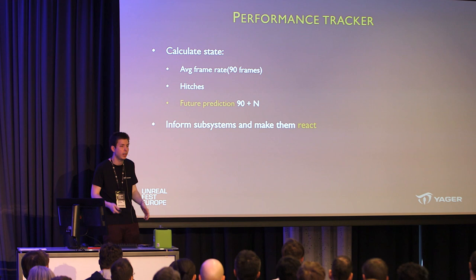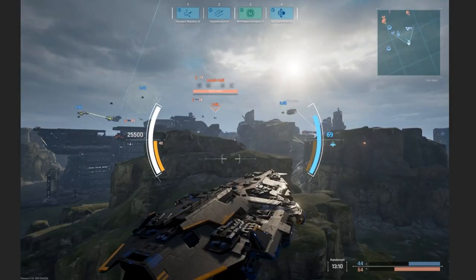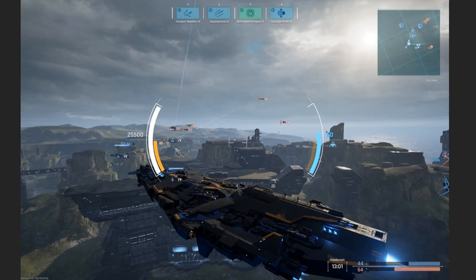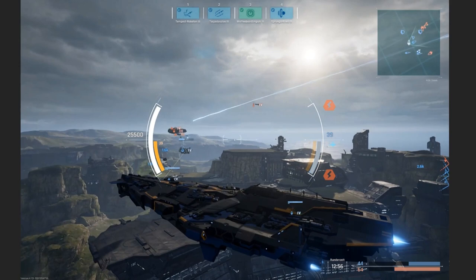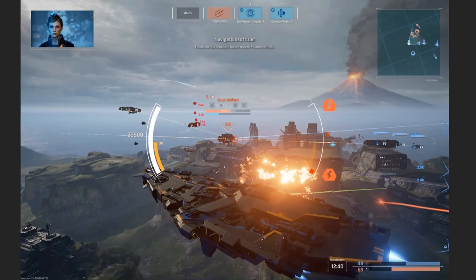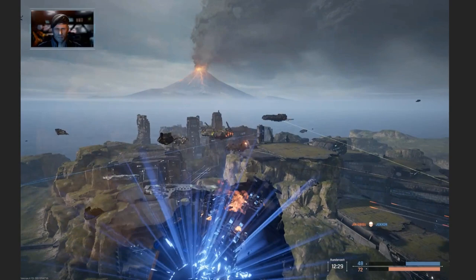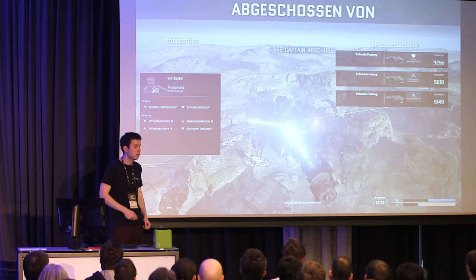We visualize the current state in-game with a bar showing where we are, text showing future prediction, average frame rate, and applied tuning. The most important subsystem for our game was particles. In Dreadnought — where you have giant spaceships trying to kill each other — the firepower is very dynamic and intense. You might have many frames where ships move slowly, and then frames with hundreds of missiles and explosions. We could have 16 explosions at once. This event-driven, bursty nature is exactly where the performance tracker really works.